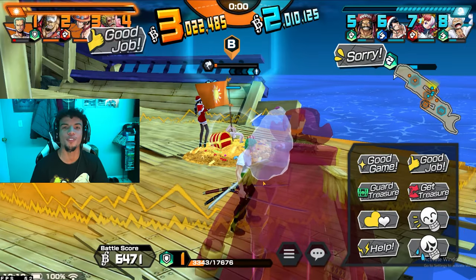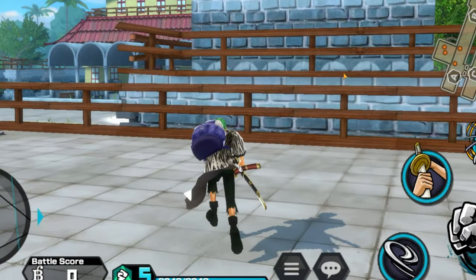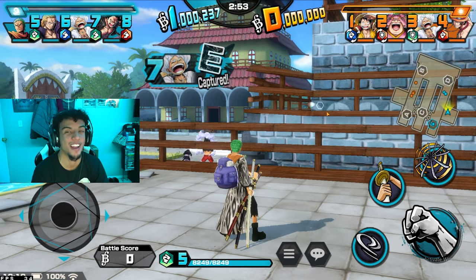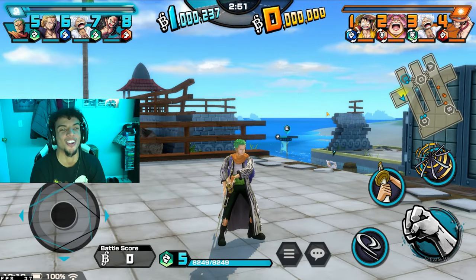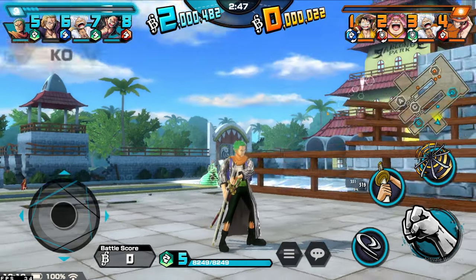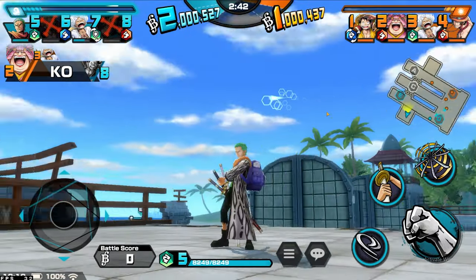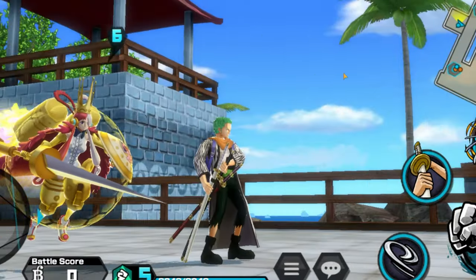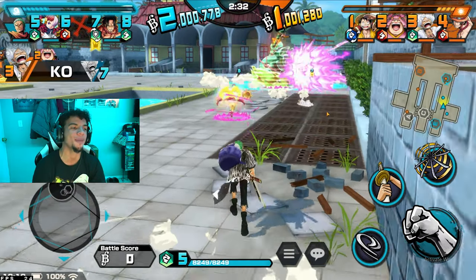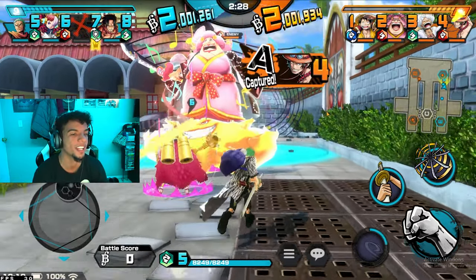Here we have Alabasta Zoro — an attack unit, but he's only level 40 on this account. I'm not gonna waste resources on him. This fit is actually fitting though — this dude looks like he came straight out of the 70s with that zebra jacket, and he's got the Timbs going on. Let's see what we can do.